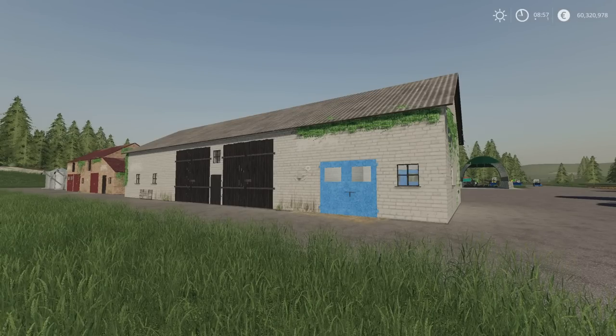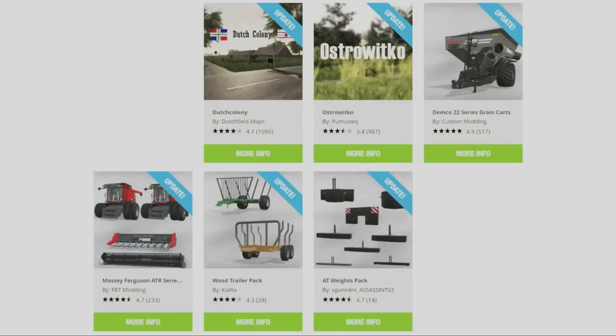The updates are as follows. Up at the top, the maps Dutch Colony by Dutchfield Maps and Ostravitko by Pemusiek have had updates. The Demco 22 series grain carts by Custom Modding. The Massey Ferguson ATR series by FBT Modding. The Wood Trailer Pack by Kawa and the AT Waits Pack by XGunnerX and AssassinTV2. These have all been updated today.